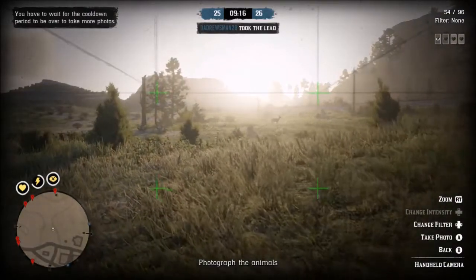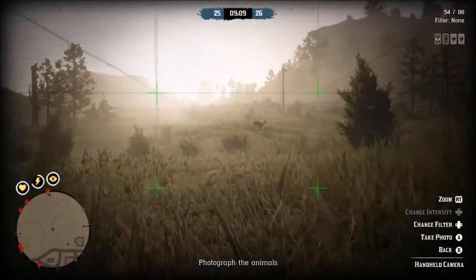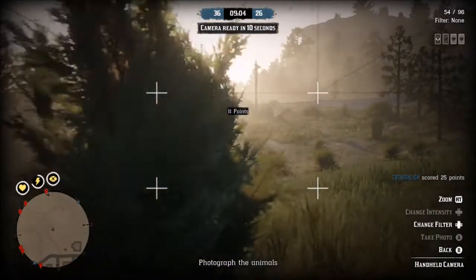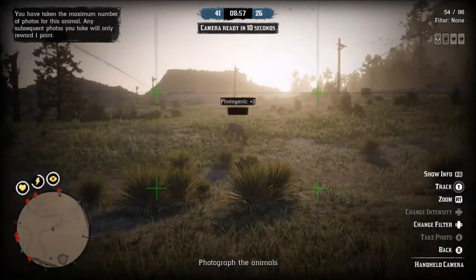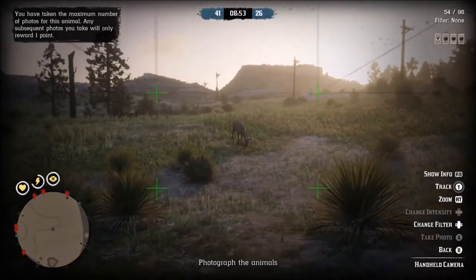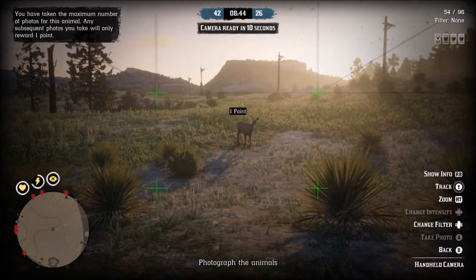Okay, I can take another picture now. I need to try to sneak up on this guy a little bit. I'm going to go ahead and take another picture, even though it's not the greatest, just so the cool down will go through. By the time I get up close to him, I'll be able to take another one. I can see that there's definitely going to be a strategy to this. That was a good one — one point. He was looking up at me and everything.